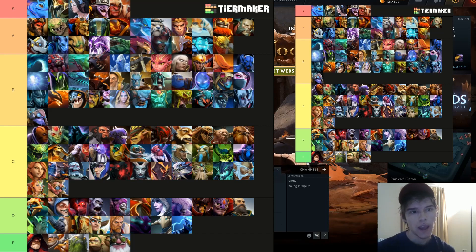S tier: Puck barely got nerfed. We actually lost a DPC qualifier game trying to play around Puck's Dream Coil cooldown. At max level it was 60 seconds, now it's 70 — 10 more on all levels. I barely felt that. Puck is really versatile — he can play support, offlane, or mid. You can even go right-click Puck and it's good.